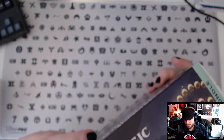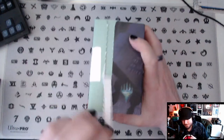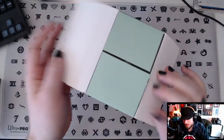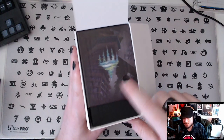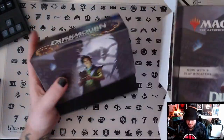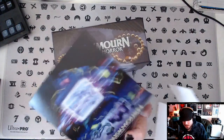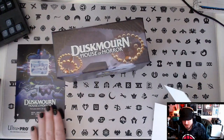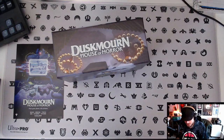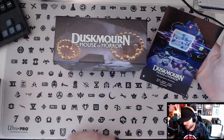We do these all the time so I'm not gonna dive too far into it, but let's open her up. I really love this — they do the treatment on the planeswalker logo for every set and I really love the Duskmourn one, it's like a staticky television. Here's our insert which is two creepy kids, and on the back side it's like a movie poster — that's sick. I love that. These have been pretty lackluster for the last few sets so I really liked that one. I might even frame it.